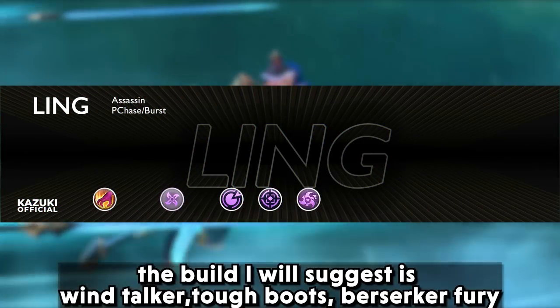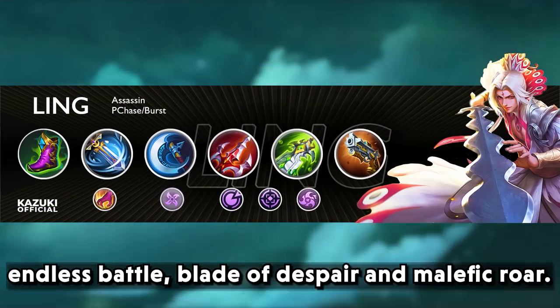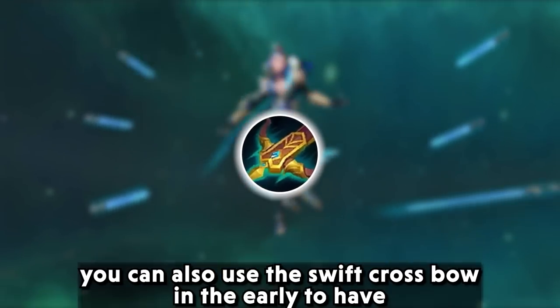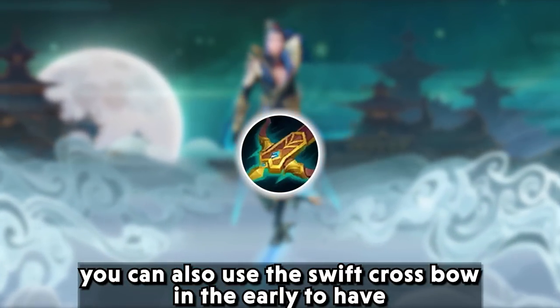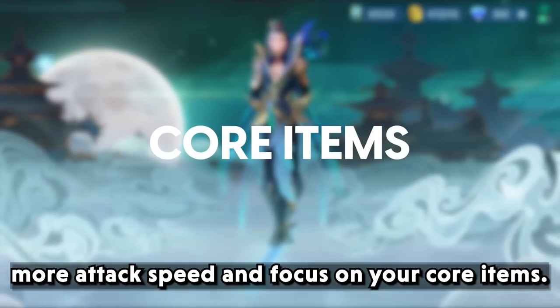The build suggested for Ling is wind talker, tough boots, berserker's fury, endless battle, blade of despair, and malefic roar. You can also use the swift crossbow early on to have more attack speed while you focus on your core items.